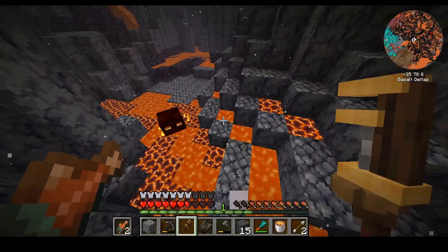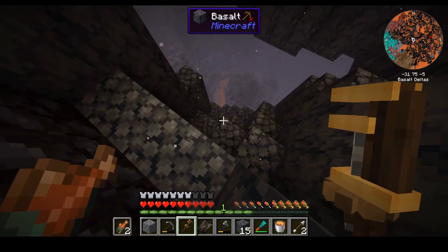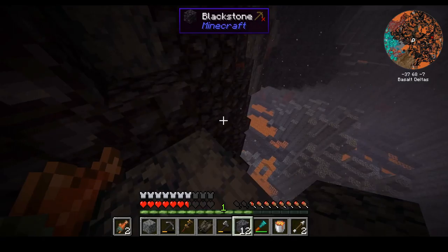I just ran into a big problem — there's a massive hole in the ground that goes all the way down to who knows what level. We're going to have to make a bridge here, but not really a bridge since we're going against the wall. So is it really a bridge? It's more like a balcony.